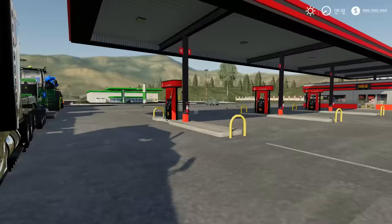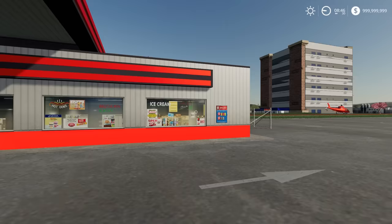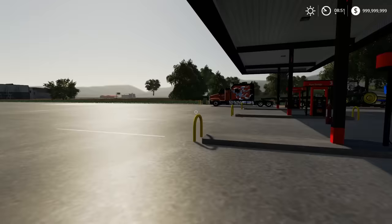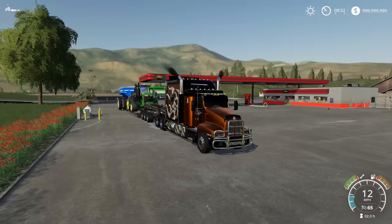We got everything here — I'm gonna go grab some food. They've got ice cream, hot dogs, barbecue chicken, and burgers. I'm gonna go with a burger and maybe the salad bar for something healthier. Finished the hamburger, walking out with my ice cream cone. Gotta make sure the load is good — I hit some bumps and the grain cart's a little off-centered, so I need to readjust that.